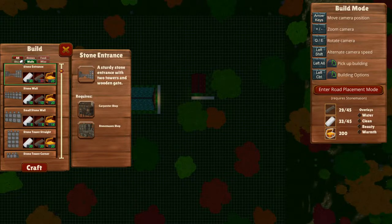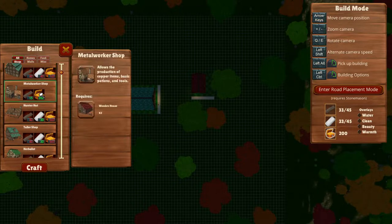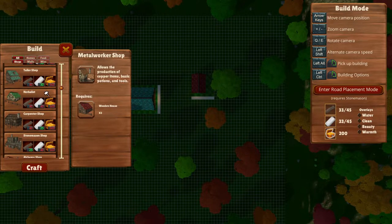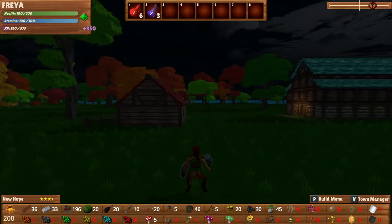If I wanted to make a metal worker shop — I can actually make that right now. It allows the production of copper items, basic potions and tools. But then we would need a second wooden house. And for a stonemason, you can see there's a whole bunch of stuff here — tailor, herbalist, carpenter and so on. So we need more stone, which they're going to get for me, and then we need more gold, which we're going to get from either completing quests or maybe selling some stuff. Let's see what the game tells us to do.